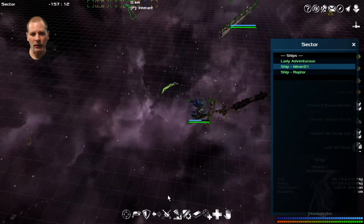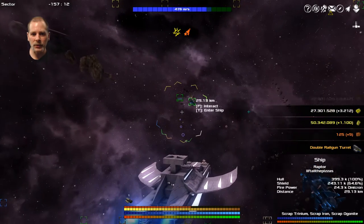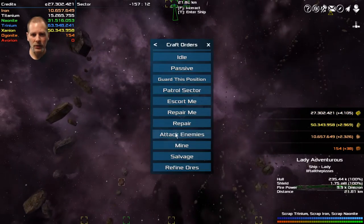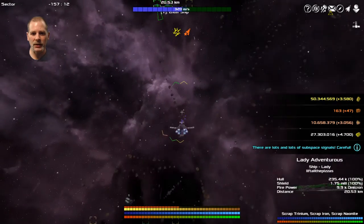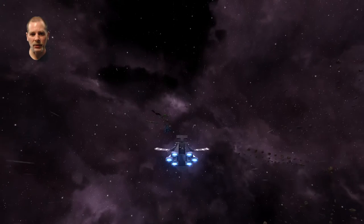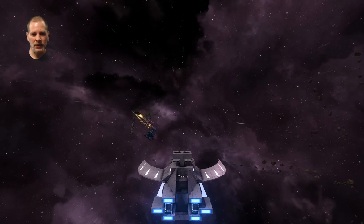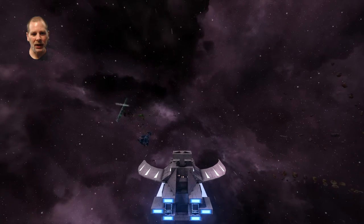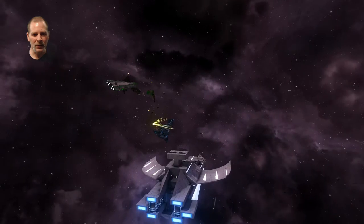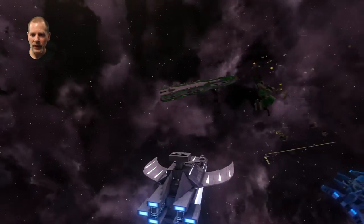Going back to the miner via F9. Raptor will salvage. The rest of this episode we're going to set up a mine — we've already claimed some asteroids. I'm going to check if there are any more exotics or exceptional items to pick up first.